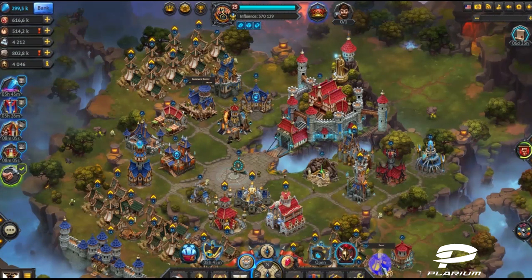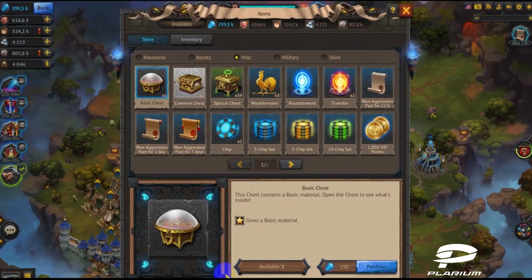To check how many weathervanes you already have, go to your inventory under the Misk tab.